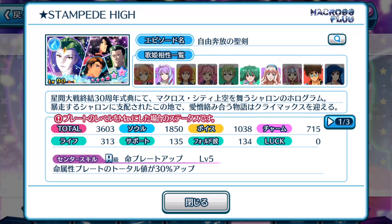Basara's spirit links well with Isamu, I'm not too sure. Anyway, the total score value is 3603, pretty high — almost as good as the Macross 7 support plate that has a very good high total score.